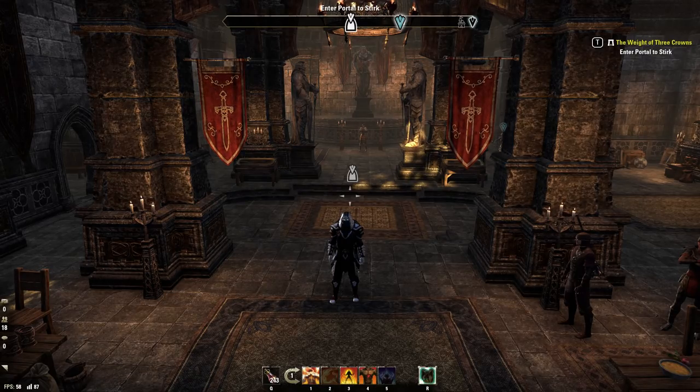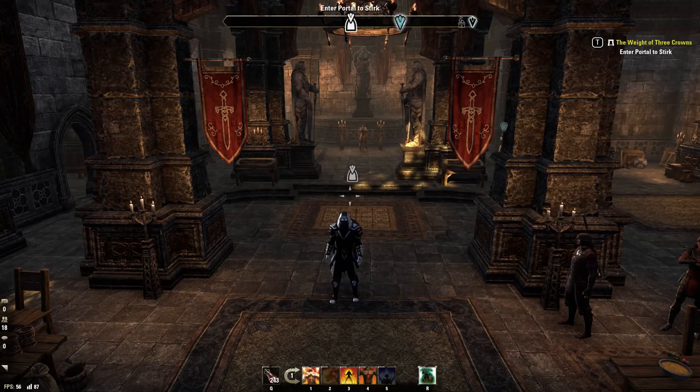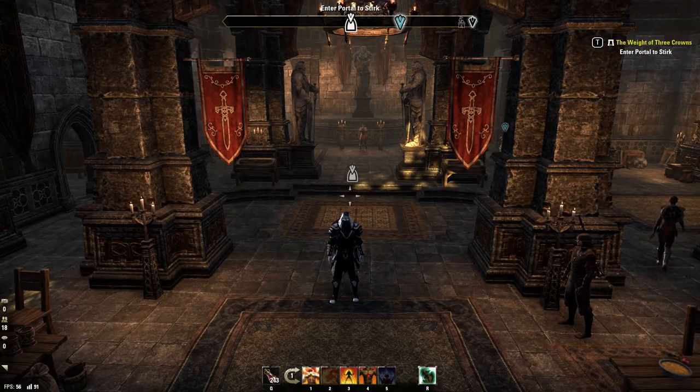Now a disclaimer with blue CP: obviously some people will play magic and some people will play stamina. I'm not going to be able to cover both completely but both the magicka-based CP and the stamina-based CP reflect each other pretty well. So if you've got 50 points in the magic version but you are stamina, you're probably going to put 50 points in the stamina equivalent.